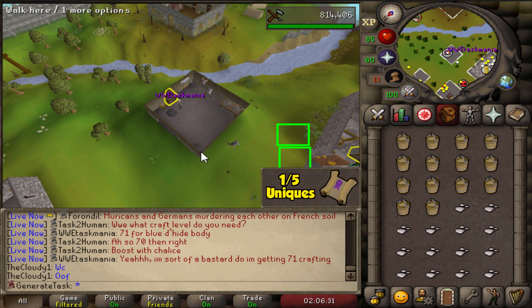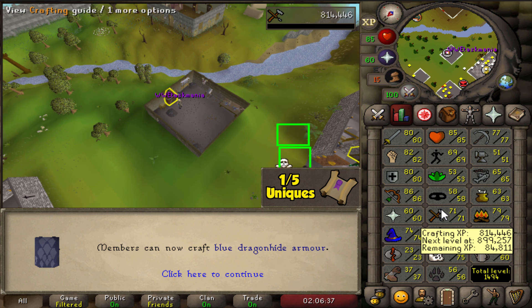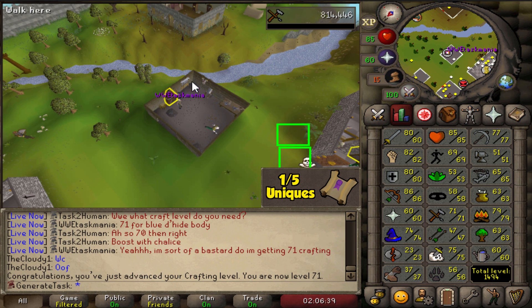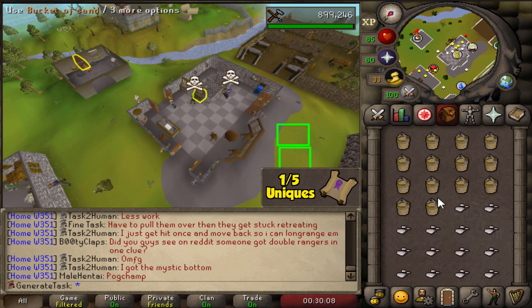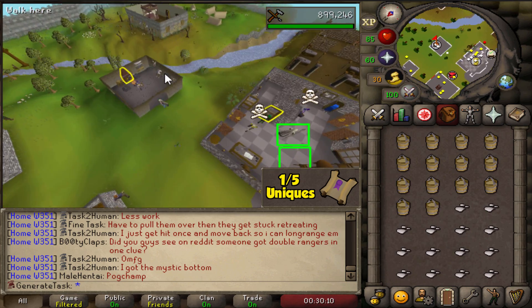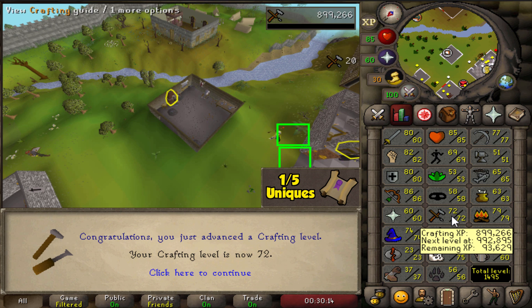Here we go — make one glass, make two glass — and that is 71 Crafting! The first level obtained, only eight more levels to go. We are about halfway done converting all of the buckets of sand and soda ash into molten glass. On this next one we're also getting 72 Crafting — we are halfway there in total Crafting XP, so about 900k XP to go until we hit 79.